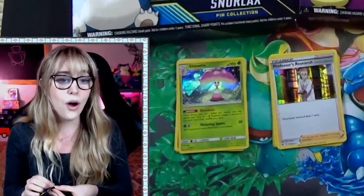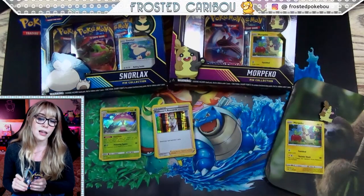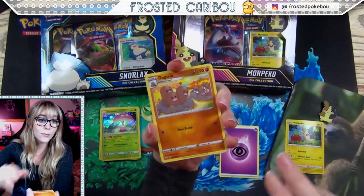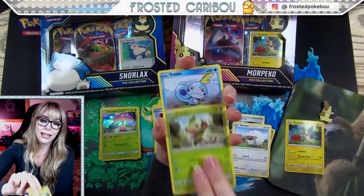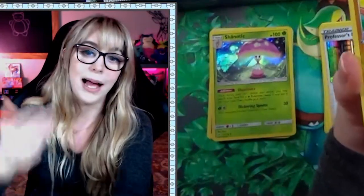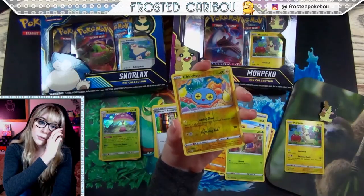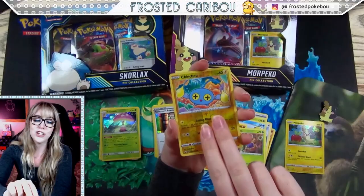Third pack of this — it's actually a pretty solid box so far. Two white packs already — nothing super spicy like a GX, but at least there's two white packs. Can we make it a third? I doubt it. We got an eyeball energy — something about these eyeballs, they got me. Shout out to my glasses bros — I'm a plus nine in my right eye, astigmatism in both. Chin-Chin, reverse holo...